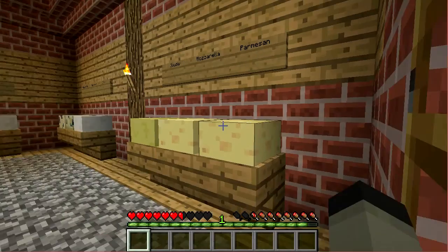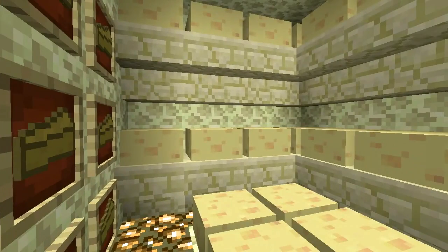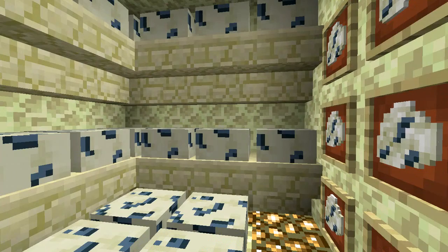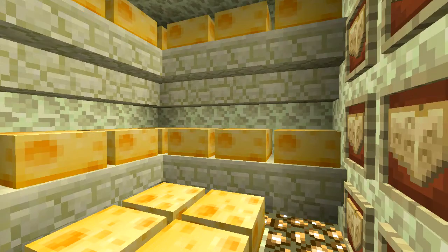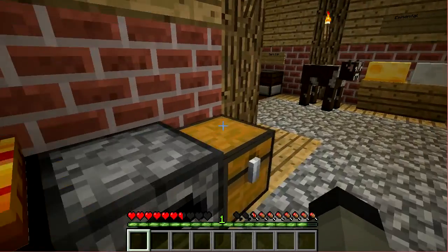This mod adds 8 types of cheeses into your Minecraft world: Parmesan, Mozzarella, Gouda, Brie, Rockford, Gorgonzola, Feta, and Amento. Besides that, it also adds an assortment of objects and items into the game.